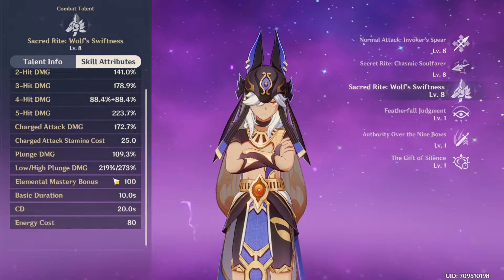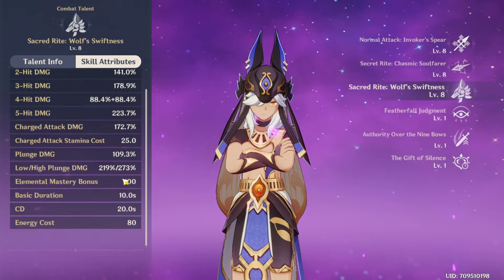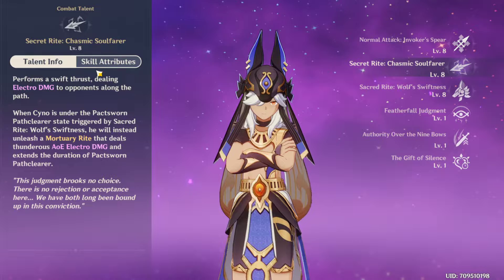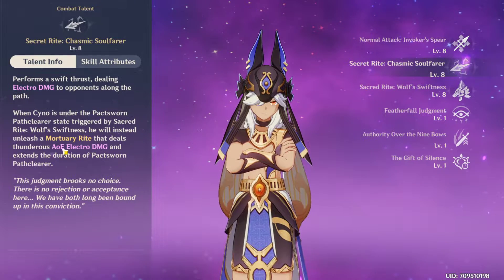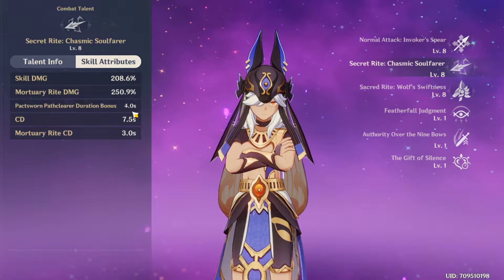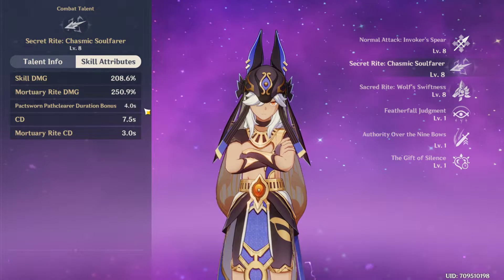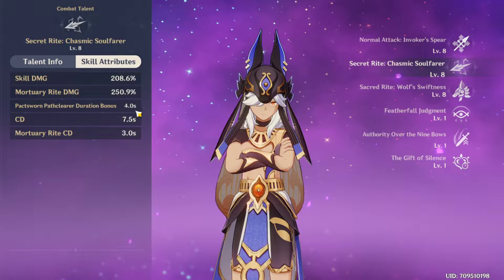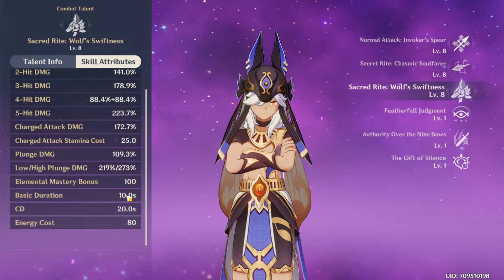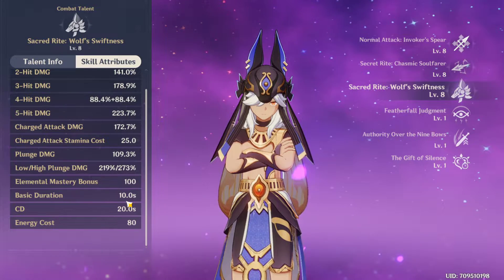The burst gives Cyno 100 Elemental Mastery. The basic duration is 10 seconds, with a maximum of 18 seconds. That's because using the enhanced skill after activating the burst extends the duration by 4 seconds each time — so using it twice adds 8 seconds, reaching the 18-second maximum. The total burst cooldown is 20 seconds, meaning you only need to wait about 2 seconds before you can use the burst again — super strong.